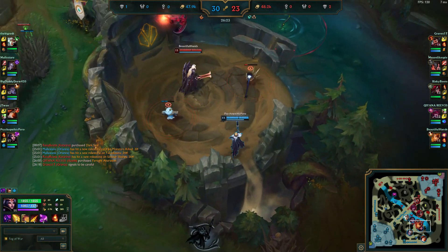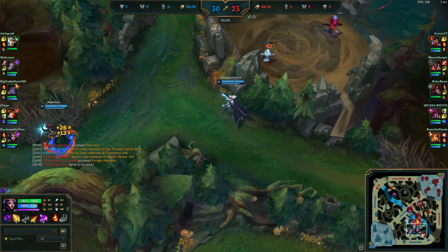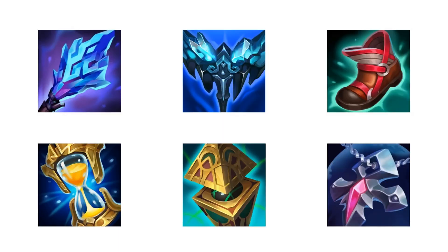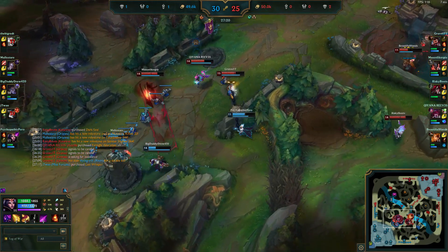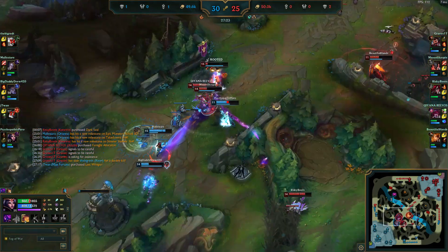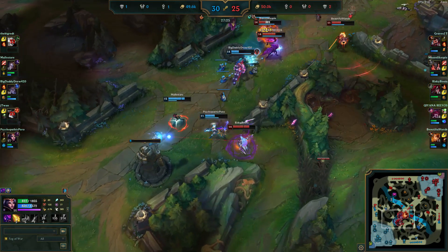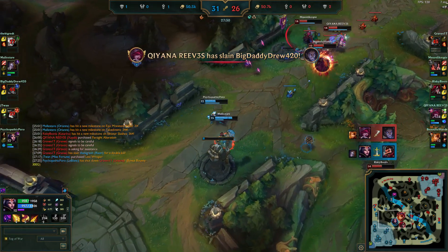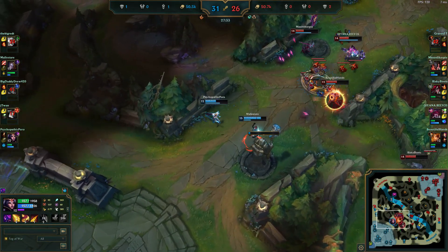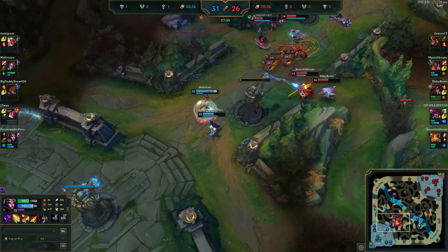As I stated before, the value of support LeBlanc comes not through the lane phase, but in the later stages of the game. Your power spike comes after buying Everfrost, and your build afterwards will be a Zhonya's, a Wardstone, and then Banshee's. We can afford to build defensively and cheaply like this because your job isn't to do damage. Instead, your job is to look for Everfrost setup with your dashes, and then take advantage of the fact that you have three separate routes. You can play super aggressively with these routes due to your Zhonya's and later Banshee's. While you don't have the ability to burst squishies instantly, you do still have quite a large amount of base damage paired with a respectable amount of AP, and can output huge chunks of damage.